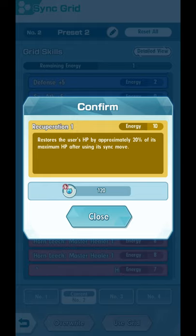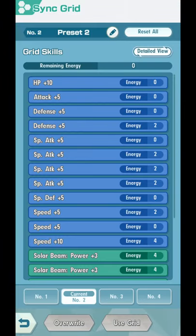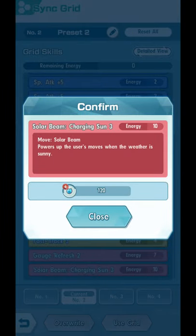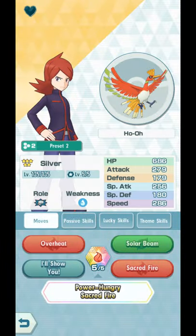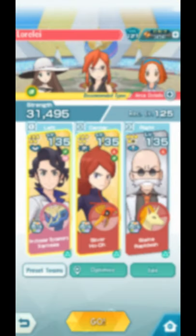Meanwhile, Silver is built for Solar Beam. I have Solar Beam power plus 3, plus 3, plus 3, plus 5. I also have Ramming Speed — the faster my speed is, the stronger my Solar Beam will be. I have Solar Beam Charging Sun, which powers up Solar Beam when the weather is sunny, and a Solar Beam Move Gauge Refresh. This skill raises my Evasiveness and Critical Hit Rate by 1, but raises them by 2 when the weather is sunny. I plan to use this first before Blaine uses Sunny Day, then use another I'll Show You.